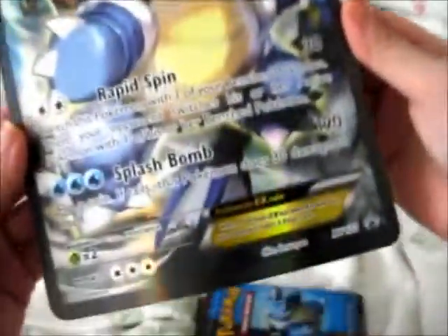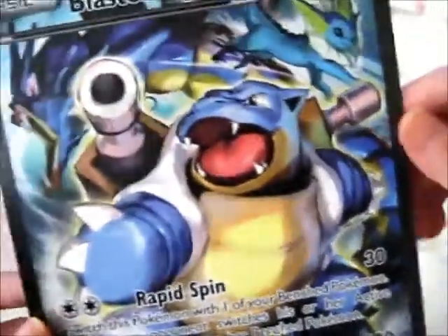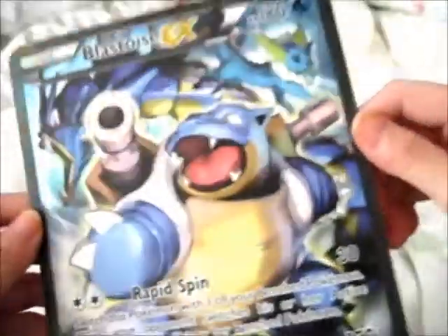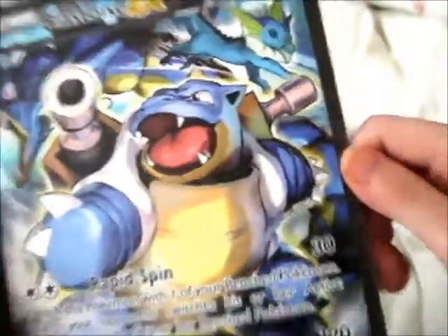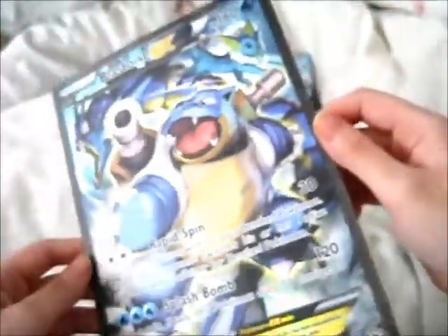Here is the Jumbo card — it's the XY122 Blackstar promo. I don't know why in some places they've got this jumbo card, while in other places they've got a little mini figurine. It'd be nice if they just made up their mind to one or the other instead of two types.